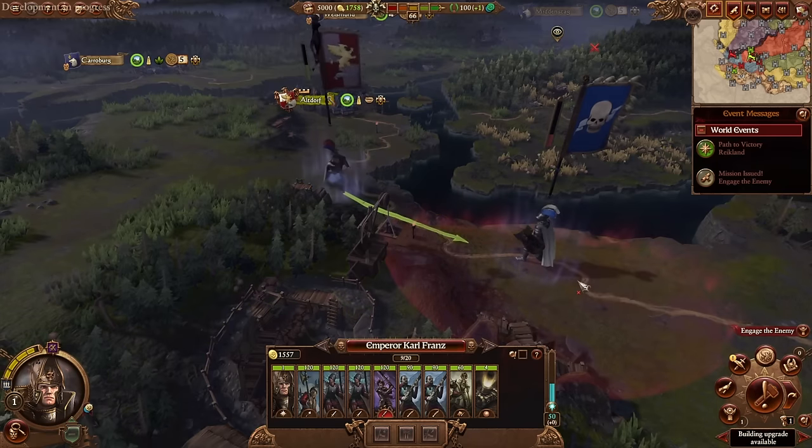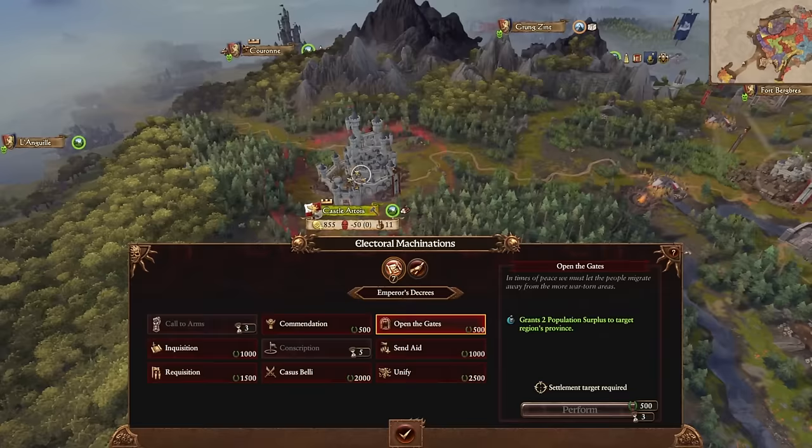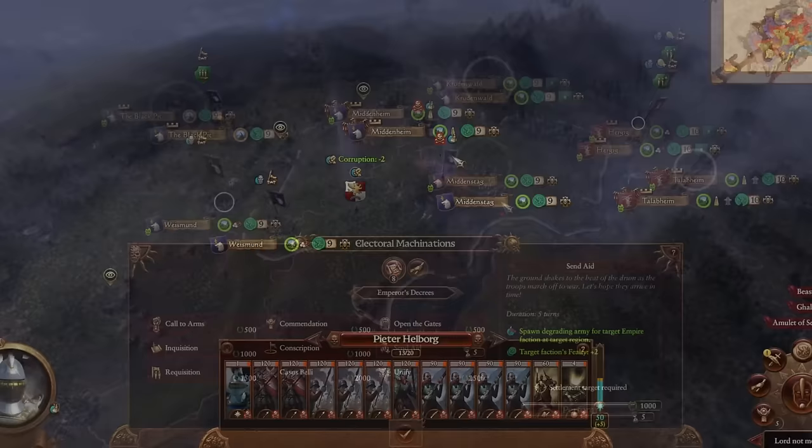Carl Franz and Reikland have had an update in 5.0. Carl's faction mechanics, especially the electoral machinations, are extremely powerful now. You can recruit units instantly, instantly boost a province's population, spawn temporary armies to help friendly empire factions, you can instantly boost an elector count's fealty, and more.